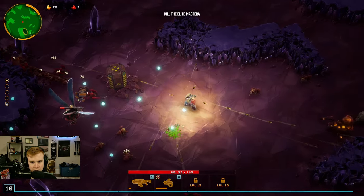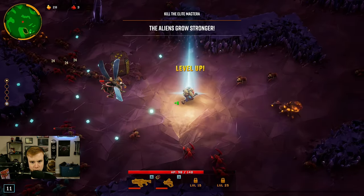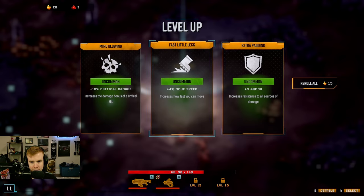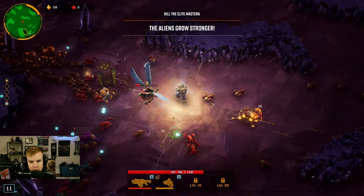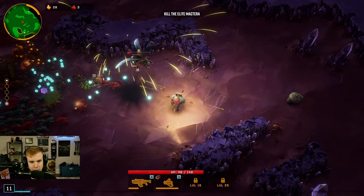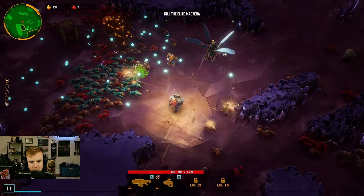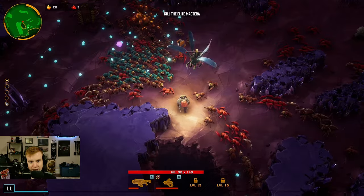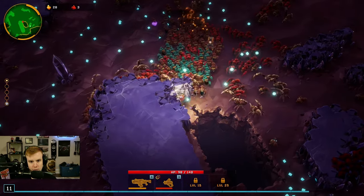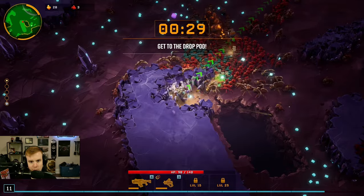So what does this supply beacon do? Does it do anything? I don't really know. Aliens grow stronger — okay, so if we don't kill this fast enough I think we're gonna be in trouble. Plus three armor — I think I will do that. So I think this swarm is gonna get stronger and stronger until we are basically screwed, unless we kill it now. And then we have to get out once we kill the Magterra.